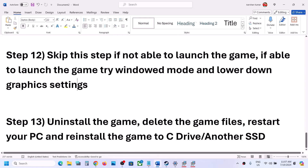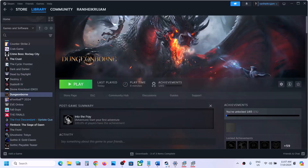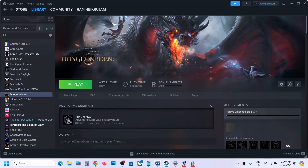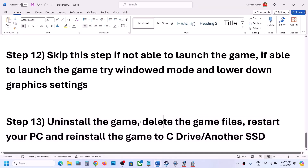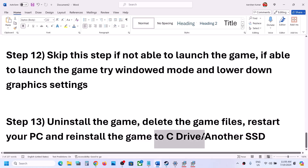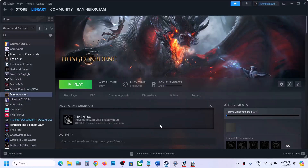Now the last step is to uninstall and reinstall the game. If nothing is working, make a right click on the game, select manage, then click on uninstall. After the uninstall, go to the game installation folder and delete the game folder, then restart your computer and reinstall the game to C drive. If you had the game installed on an external drive, D drive, or E drive, try installing it to C drive and check. If the game is already on C drive, you can try installing it on another SSD and check. One of the steps shown in this video should help you get the game running on your Windows computer. Thank you so much for your time — please like this video and subscribe to my channel.